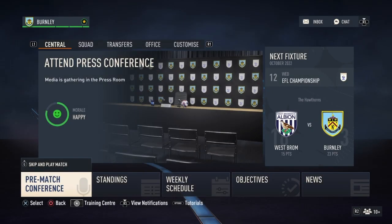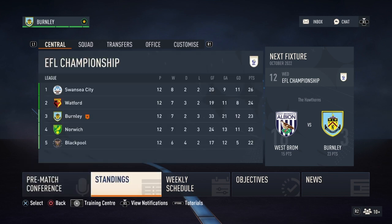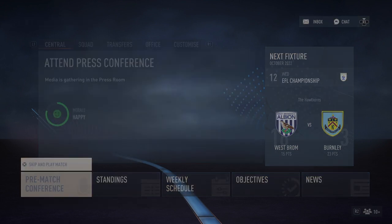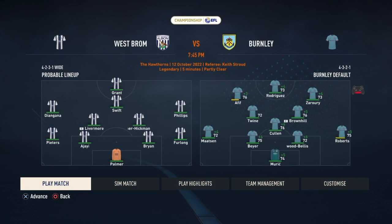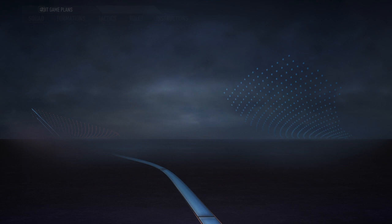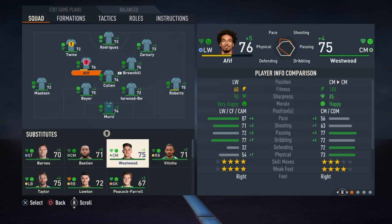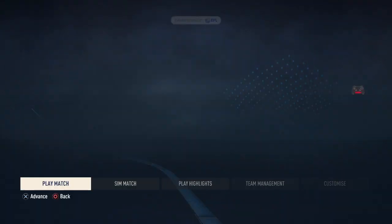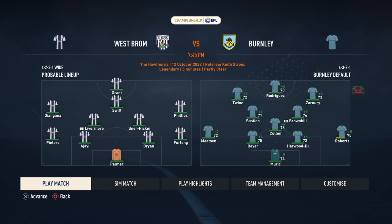Episode 7 of Burnley FC career mode. We are currently making good progress in the league, sitting third, three points off top. We ended last episode with a heartbreaking defeat to Watford. We have a big game against West Brom who have quite a few good players. Teller and Weghorst are both out, but Scott Twine will play further forward and Bastion comes into the team.